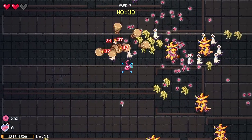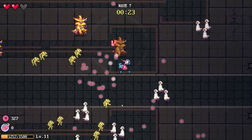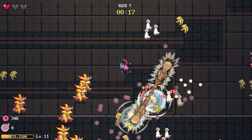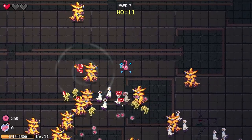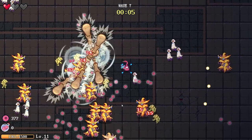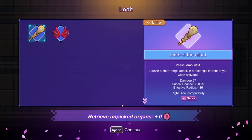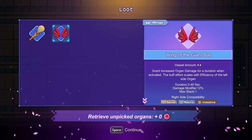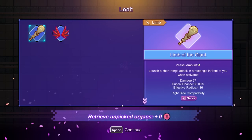I definitely also need more attack organs — I mostly have trigger organs. These little white ghosties are a little faster than I expect them to be, and they're a little hard to see through my AoEs. Oh, I almost died. Wings: grant increased organ damage for a duration when activated. Buff affects scales with efficiency of the left side organ — that's useful. And we also get a bigger Limb of the Giant.